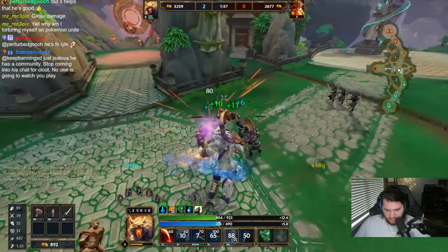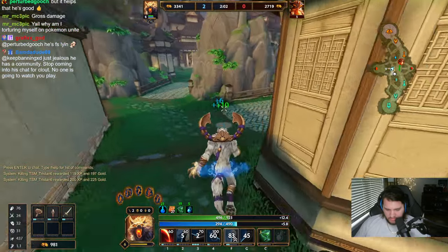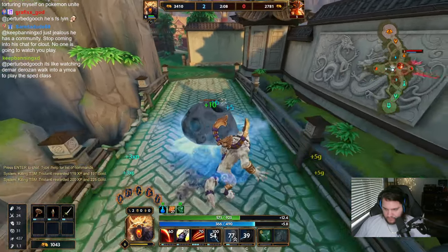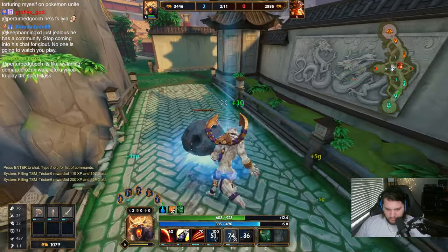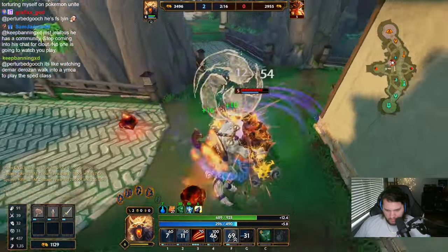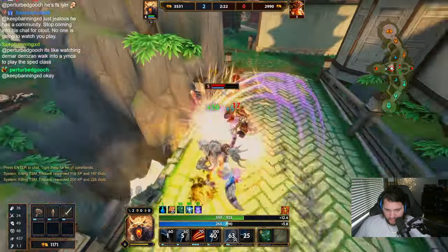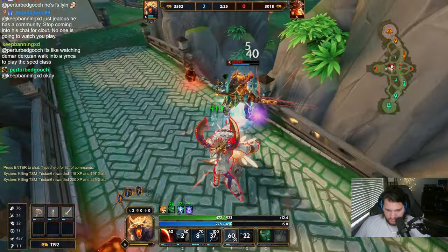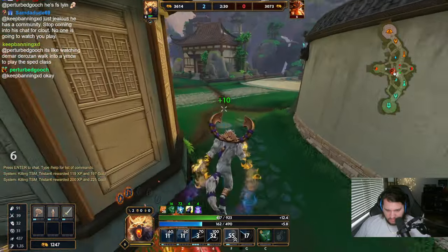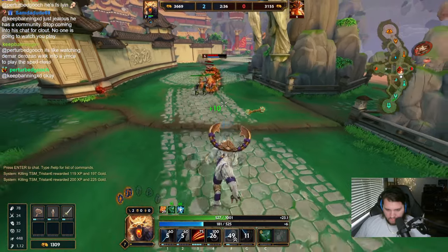Right now the build is Jotun's, Heartseeker, Serrated. Itch of All is OP. I do not let him hit me with a one, or I'm fine with it as long as he throws his two at me. The reason I need him to throw his two is obviously I don't win the fight if I get stunned out of my three, because I'm maxing it.